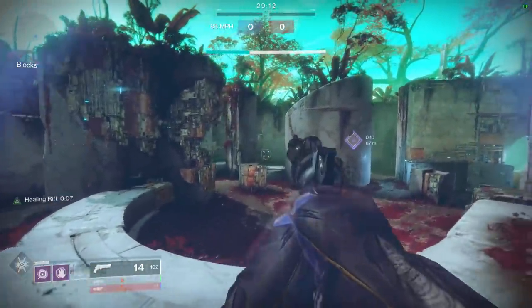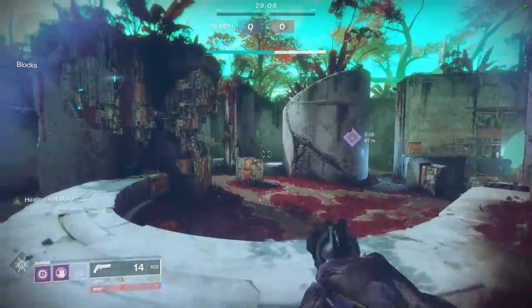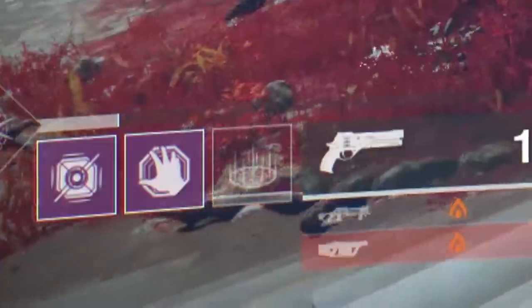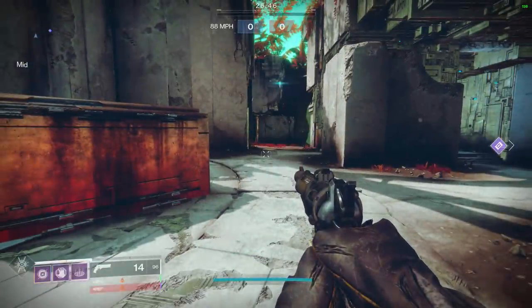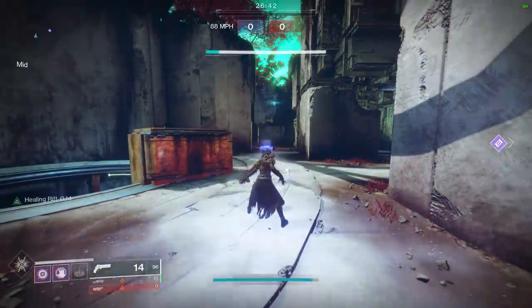If you're a titan, the higher your resilience, the faster your barricade cooldown is. And if you're a warlock, the higher your recovery, the faster your rift cooldown is. What you're seeing in the background right now is me going through different levels of recovery and seeing how long the rift takes to charge, starting from when I click the class ability button to when I get it back.